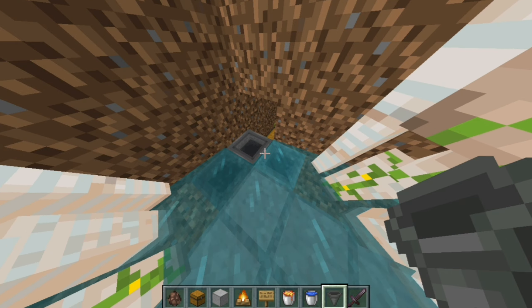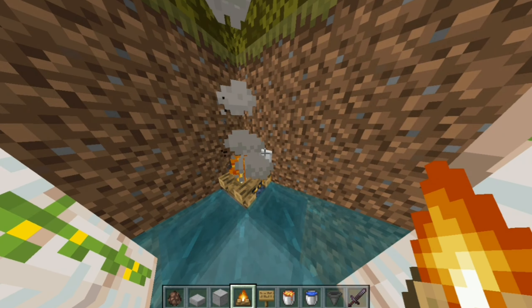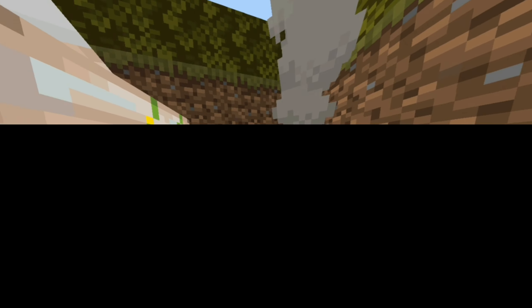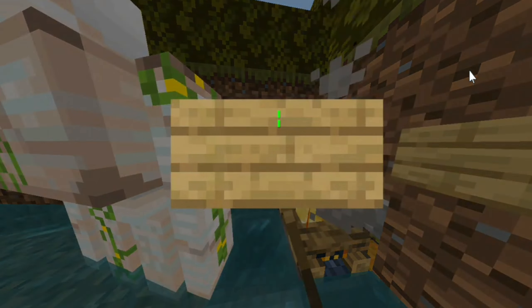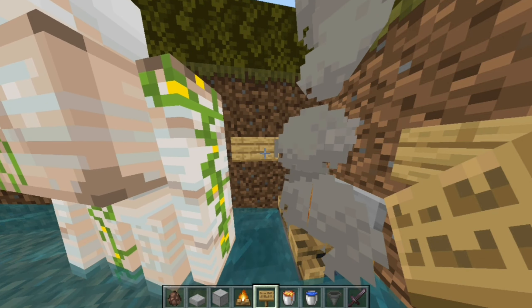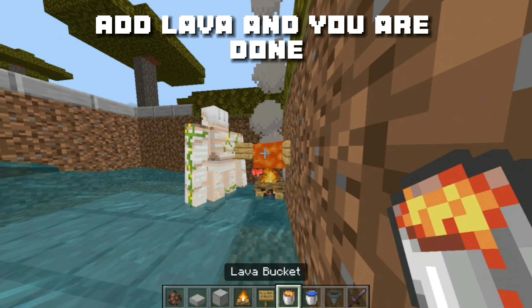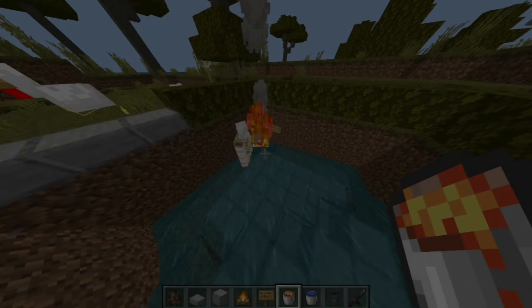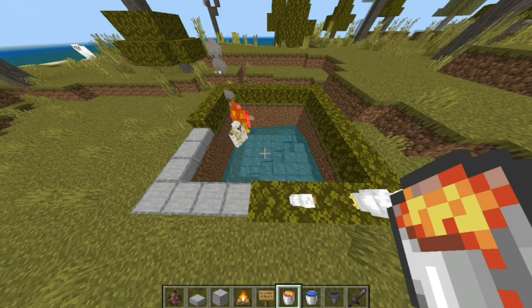Now go to any corner and place blocks like this. Now place water.